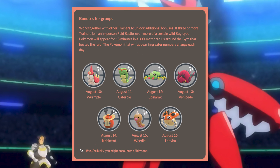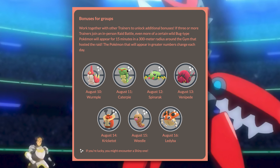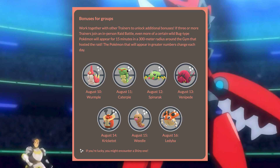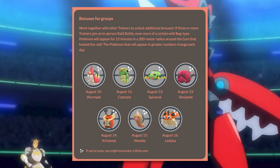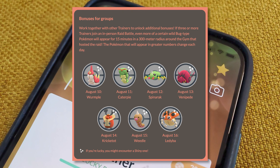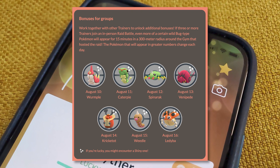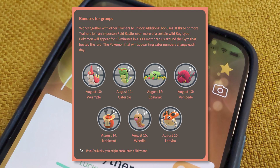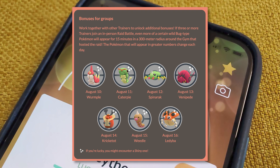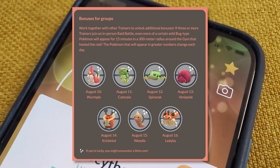Something very interesting is that we're going to be able to have increased spawns of specific Bug Pokemon around gyms, if you're able to defeat a raid battle at that gym with at least 3 trainers in the raid group. For 15 minutes afterward, it's going to be increased spawns of a specific Pokemon in a 300-meter radius. It's going to be very similar to how it works with Community Days, and I'm very interested to see how the community reacts to this new feature. If it ends up being popular, I can see this becoming a core feature of Pokemon Go moving forward.